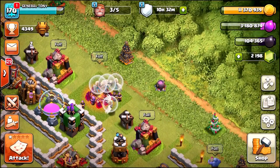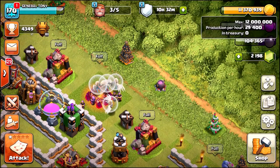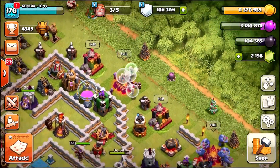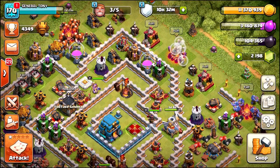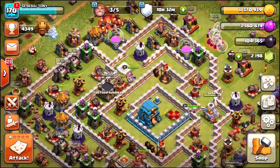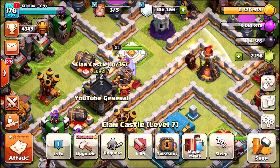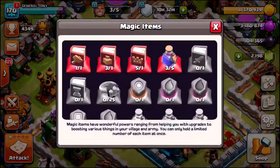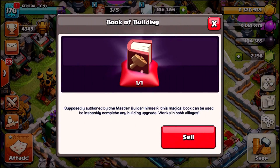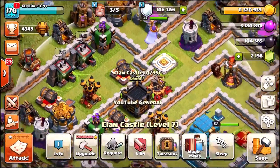We need 12 million gold. We've got 11,370,000, so we need to get ourselves into just one single live attack. We need to wreck the base, steal all this gold. Then we're going to come back, click the upgrade button, and use the book of building to send the clan castle straight to level 8 from level 7.